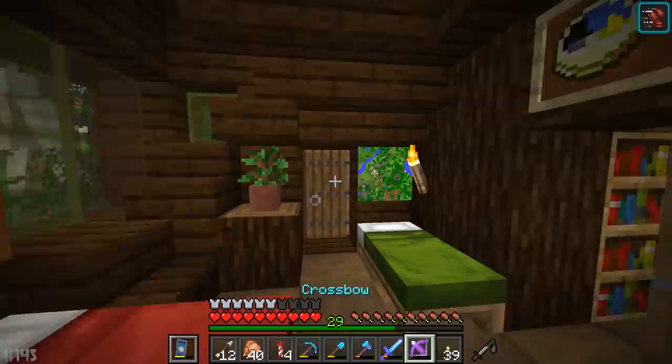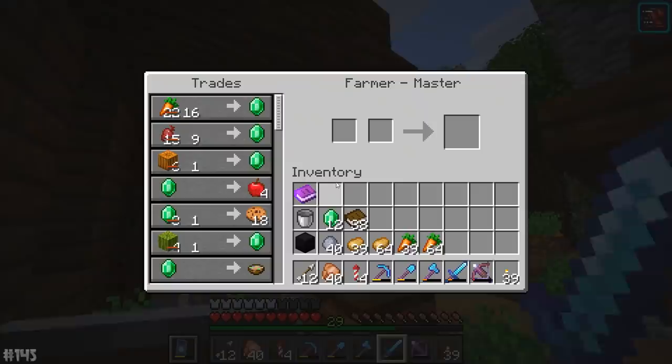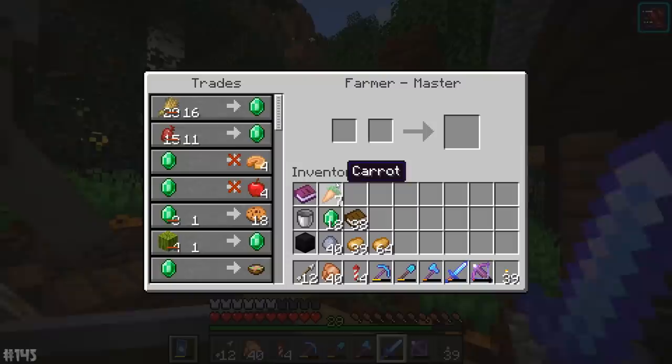A little baby spawned in! All I did there was just trade with a bunch of the master villagers. Are they giving love hearts again? These guys are insane — just insanely procreating, that's what they seem to be doing.